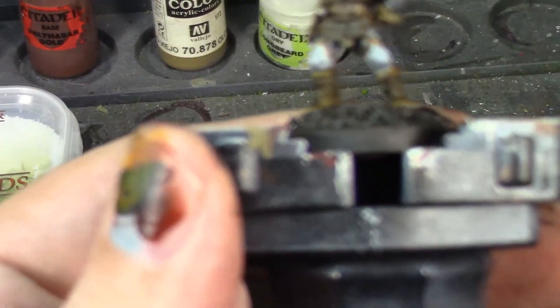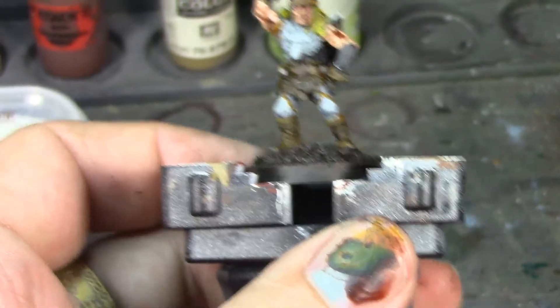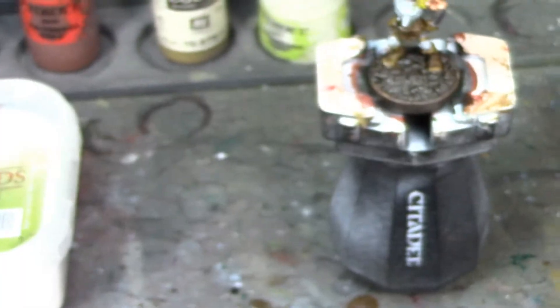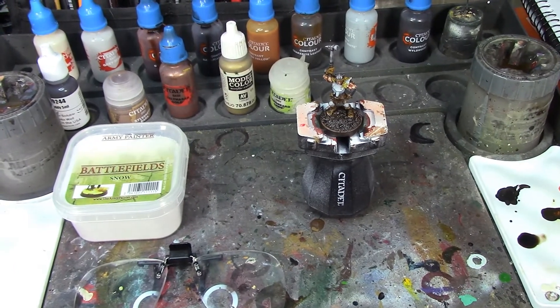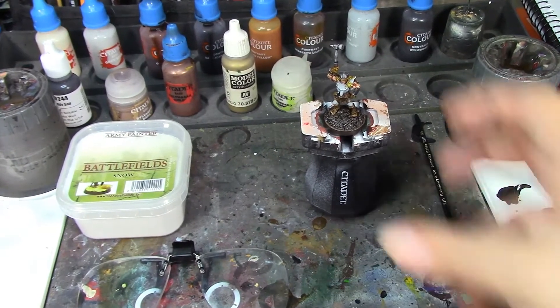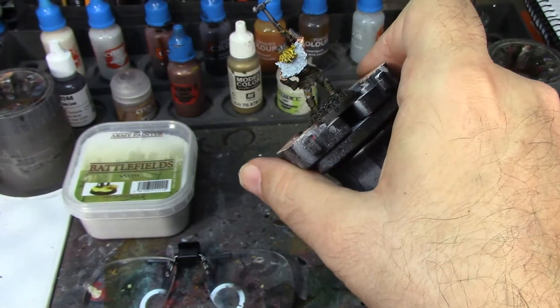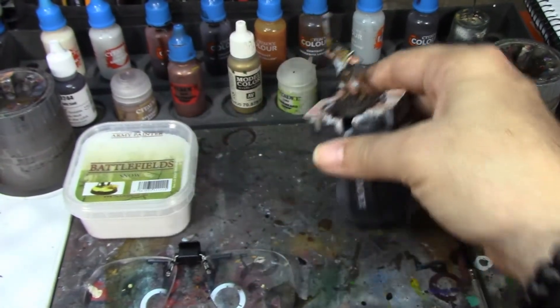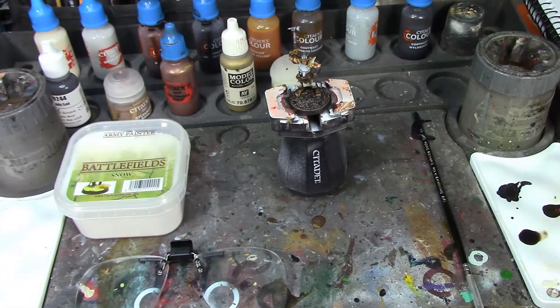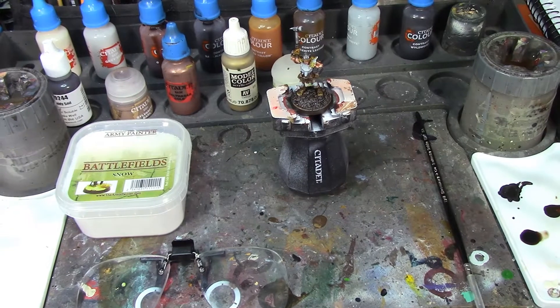I love that about these paints. I'm going to let this dry, and when we come back I'll dry brush the wolf pelt with Longbeard Grey, probably do the Sylvanus Bark on the base depending on whether that's dry, then do the gold on the gold parts and this guy's going to be pretty close to done. As per usual with a lot of these figures, the new-school Citadel contrast paints are looking really good on these old-school Ral Partha and Grenadier figures. I'm really happy with how it's turning out!